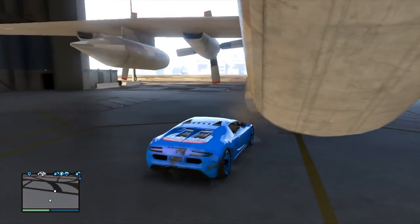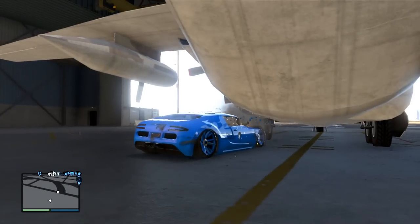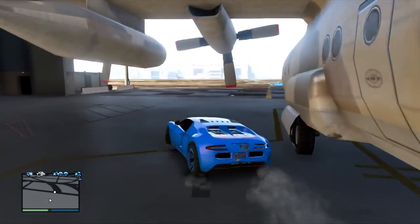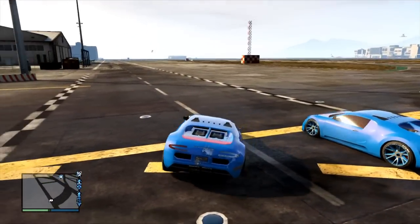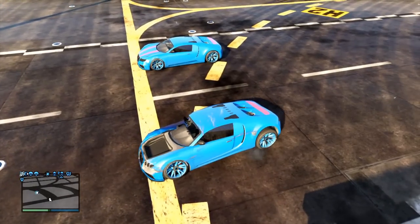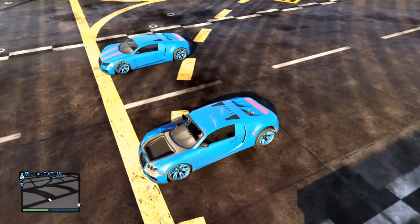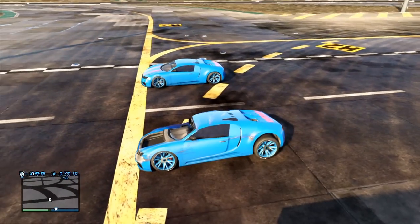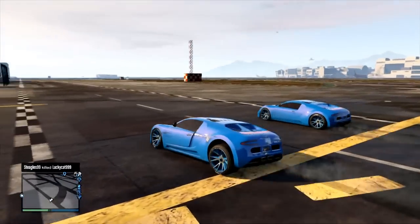To get super speed on your car, this sounds really weird but trust me it works. All you're going to want to do — this is why I figured the airport is easiest — is get a tire off of your car. It doesn't matter which side, I don't even think it matters if it's the back, but as you can see I got the right front tire off. It's ridiculous how fast you go with this. I don't know why — you would think with three tires you'd go slower, but I guess it's just in the game where you go faster.